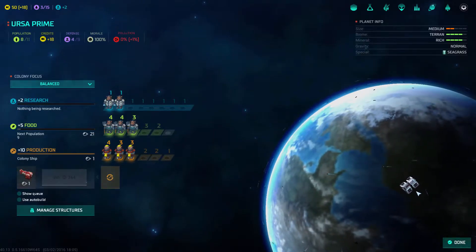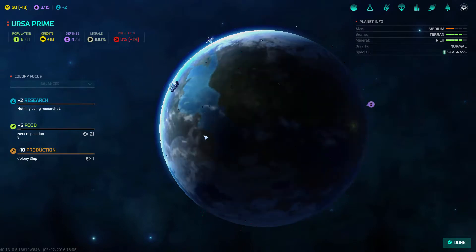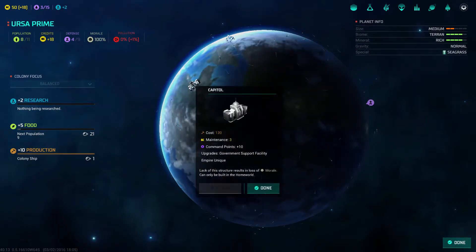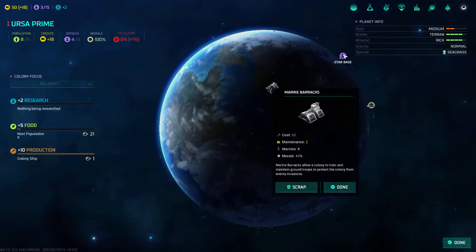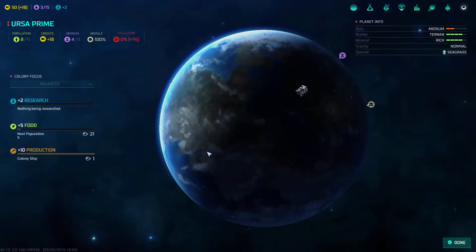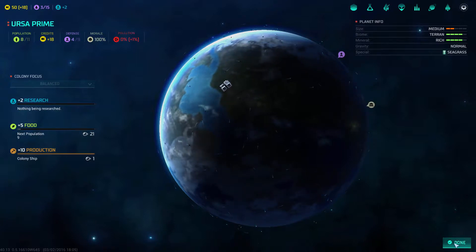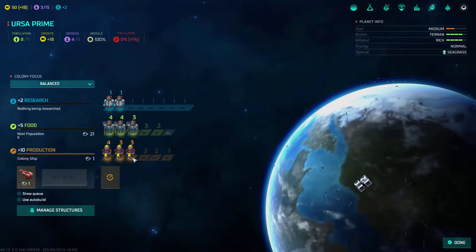So this is our home planet, Ursa Prime. If we go and manage structures, you can see what structures your planet has — it has a capital building, a star base, and a marine barracks. The annoying thing is there's no list of what your planet actually has, which I hope they'll add.